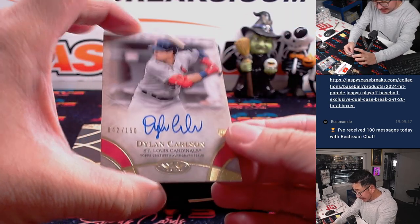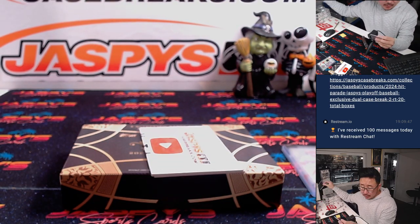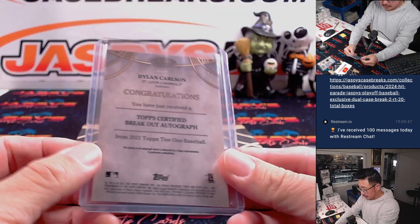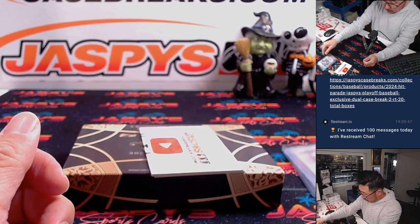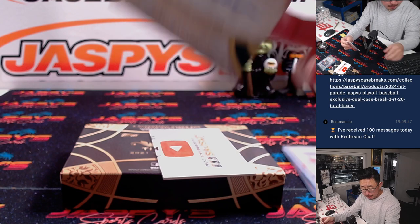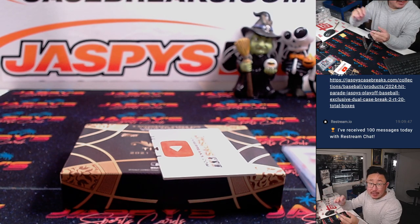We got Dylan Carlson, rookie autograph, 42 out of 150. That's going to go to Eugene and the Cardinals. And then we've got Jose Canseco, 259 out of 300, and that's going to be for Darren and the A's.